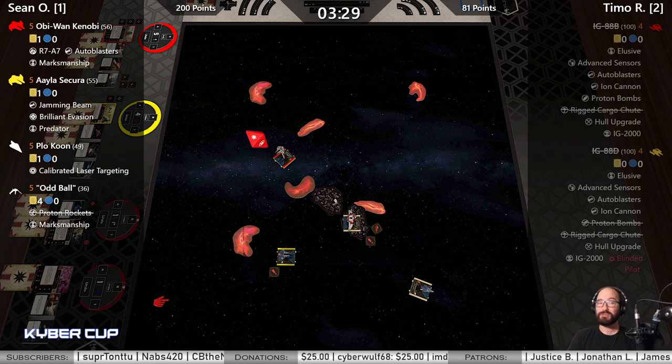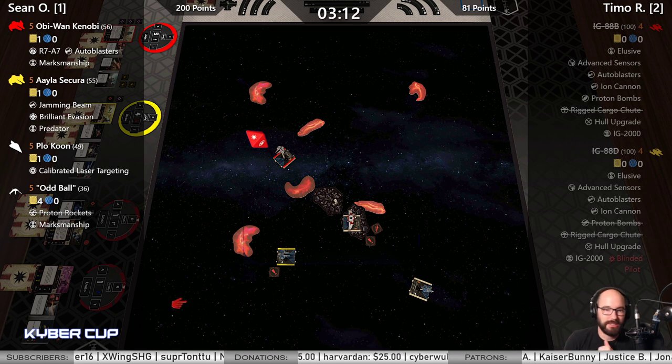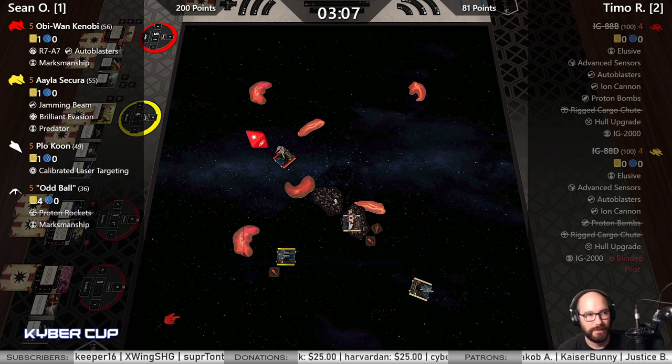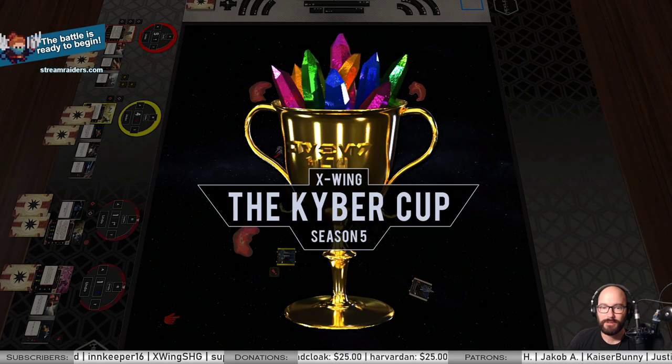You know what, he killed both — let's be real, he's the reason that both of those ships are dead. That was brutal, absolutely brutal. That Oddball Proton Rocket — the evades early on were horrific. Thank you to Timo for sticking with it; he came back, he was in punching distance, he had a chance, but yeah, that was just too much to overcome. Sean, congratulations — great game! Thanks everybody for watching. Until next time, this is Scott from Hexiled Gaming signing off.